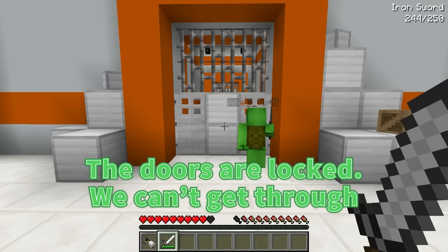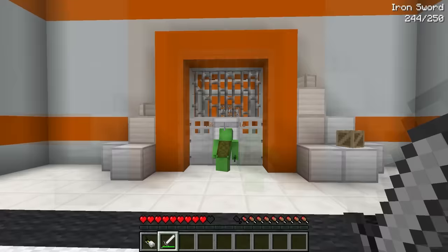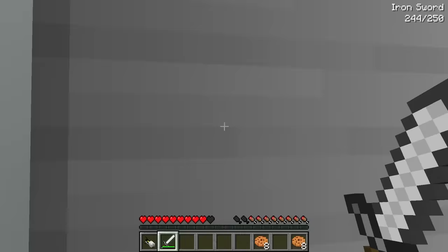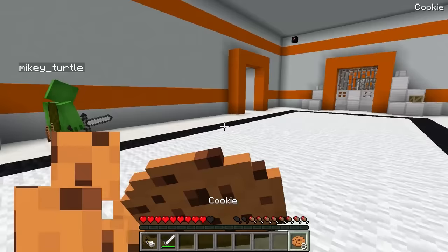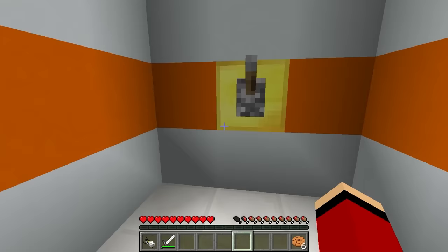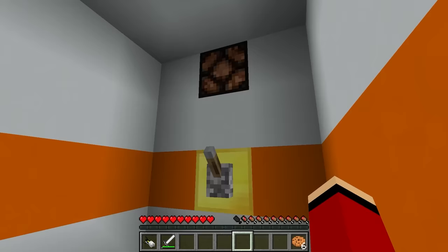JJ, look! The doors are locked, we can't get through! What do we do? Perhaps there's a way to unlock them! There's a chest over here — maybe there's a key inside! Nope, just cookies! You want one? Sure! We'll need something that opens those doors but there's no key! What's this way? Oh, there's a room down here! Let's take a look! Good thing there's a bouncy slime floor!